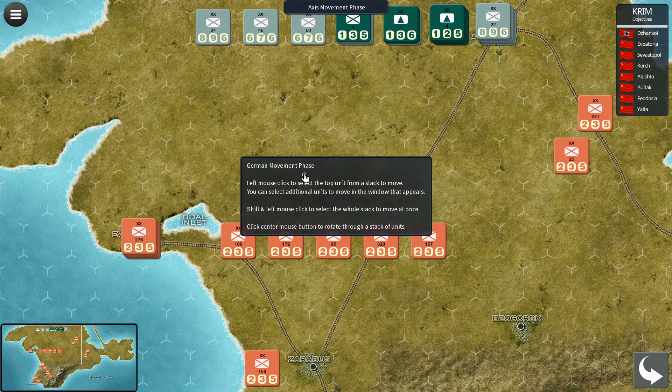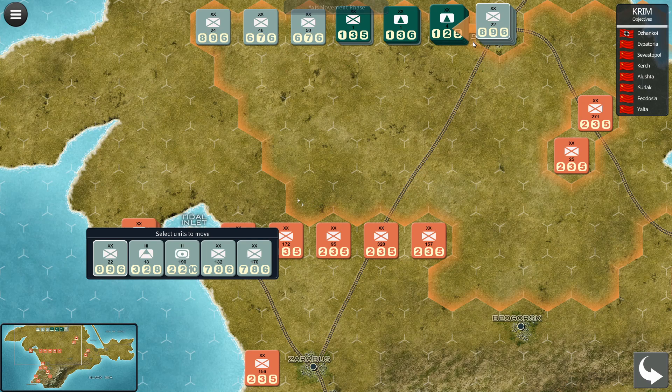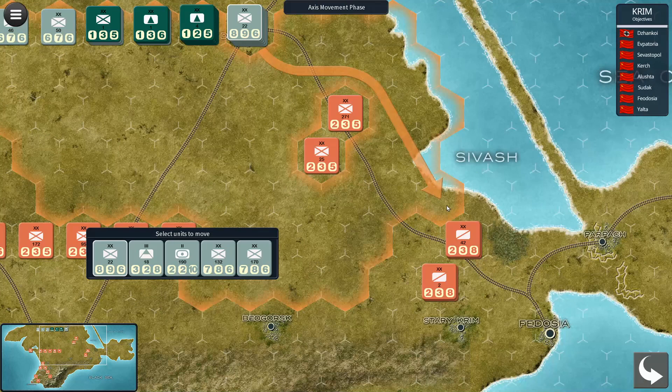Everything looks fine, so I'll confirm. Now it's the German movement phase. I'll click on a stack here — you'll see that clicking on a stack gives you a window showing what's in it. The 896 is highlighted because it's on top of the stack. If you right-click the stack, it shows all units spread out, and the units get re-sorted so others come to the top.